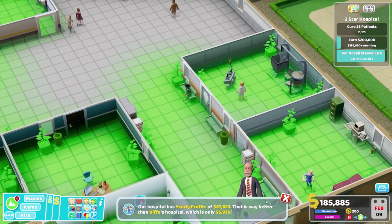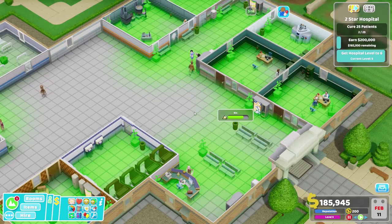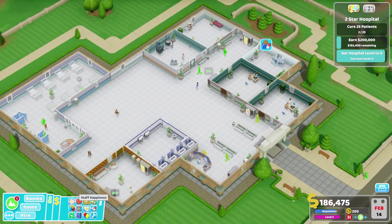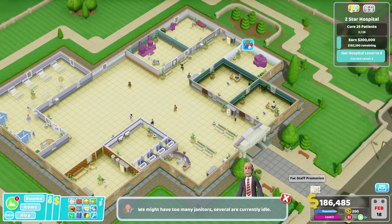Blah blah is the person to beat right now. Our hospital has a yearly profit of 67,000 - that is way better than Biffers Hospital which is only 6,000. Ha, take that. However, we do probably need an extra nurse. Let's have a look at some other things - patient health ratings, that's good. How about happiness? Generally this is patient happiness. How about staff happiness? No one is unhappy. Well, people aren't amazingly happy. Temperature isn't going to be a thing on this map, so we're not going to have to worry about that.